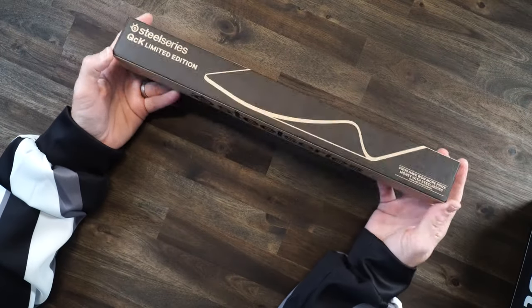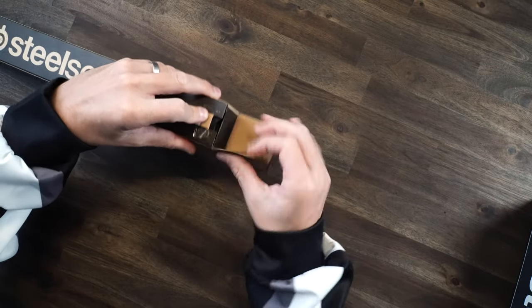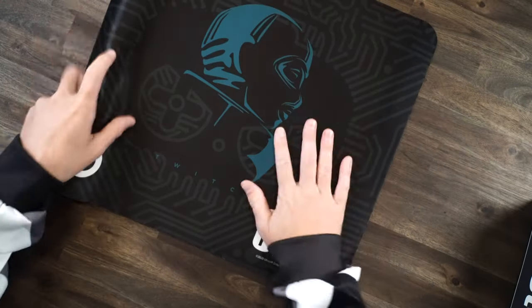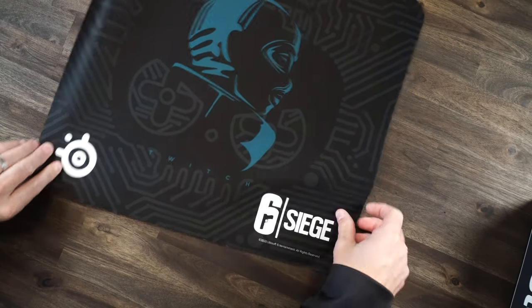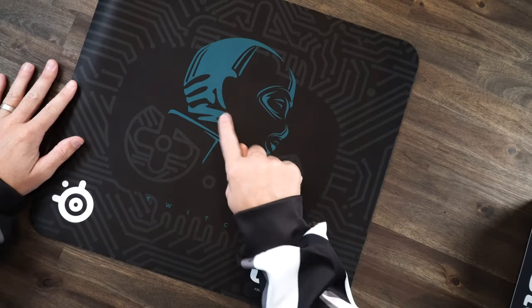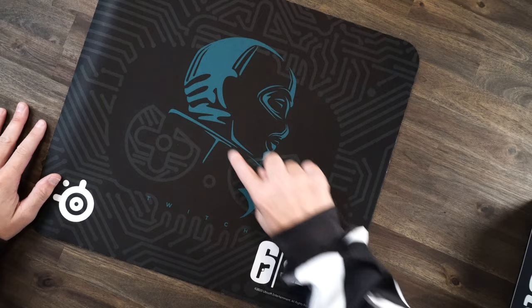So let's start with the Limited Edition QCK right here. Now, this has a picture of Twitch on it. You know SteelSeries does a bunch of these — they got the Cyberpunk and some other ones. So we have the QCK here, roll it out, and as you can see, it says Twitch right there with that Rainbow Six Siege logo. Pretty cool. I wish they did this for every operator. And as you see, it has that blue, which is matching the whole setup right here.